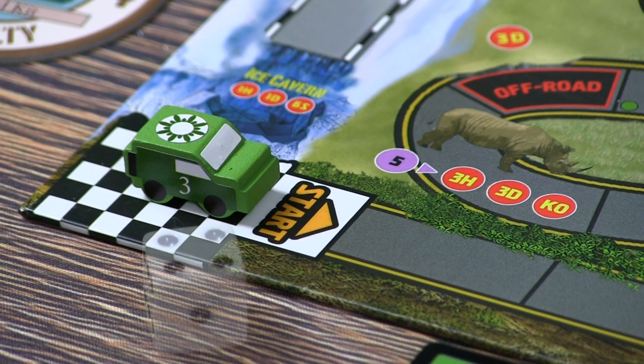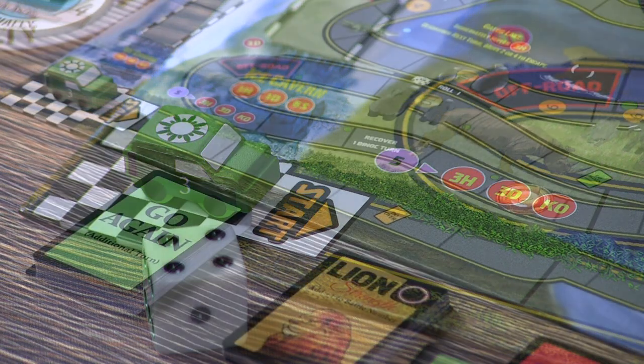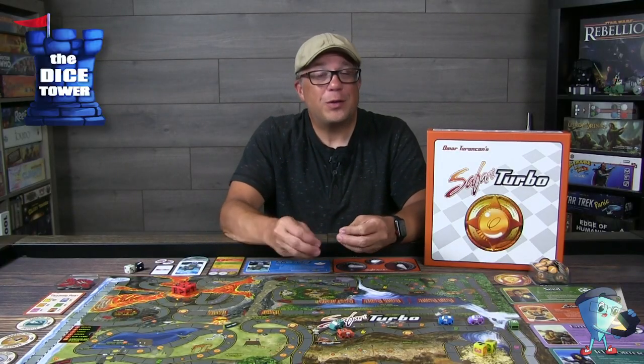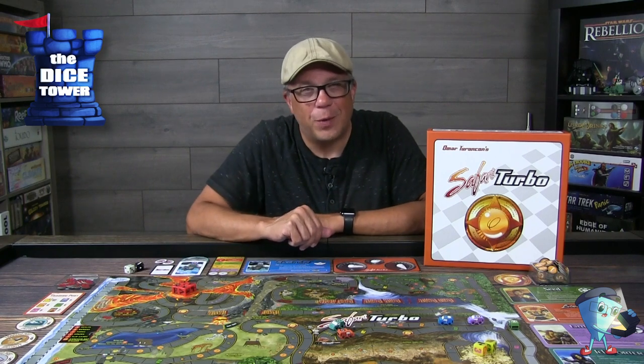On your turn you'll take the high speed dice, roll it, and move your vehicle down the road. Yes, this is a roll and move — it does harken back to those old school roll-and-move games. However, this game has so much more going on. You have cards that are going to augment all your dice rolls, allow you to go again, or just add value to the dice. There are different cards that allow you to do re-rolls, as well as turbo boosts down the road.